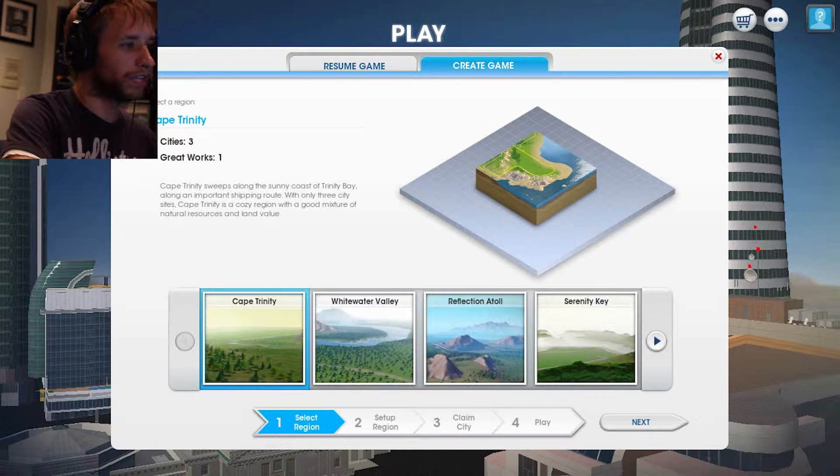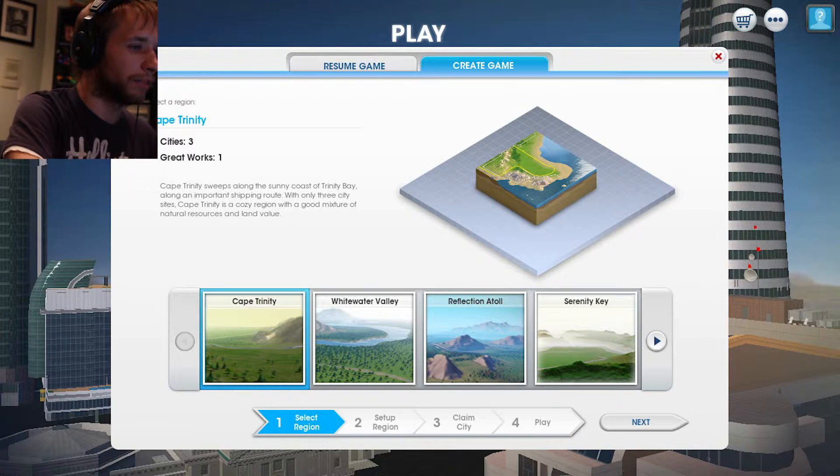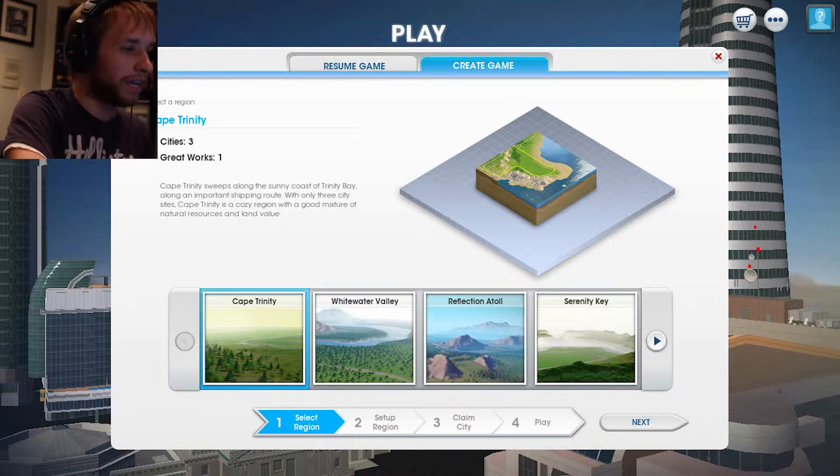Now looking at this you might be wondering why we're just starting off with a bunch of maps. Well we need to look for something that'll actually work and be an intricate part of our society. We can start with this map but I want to keep looking around and see if we can find one that'll actually work for us in the long run.